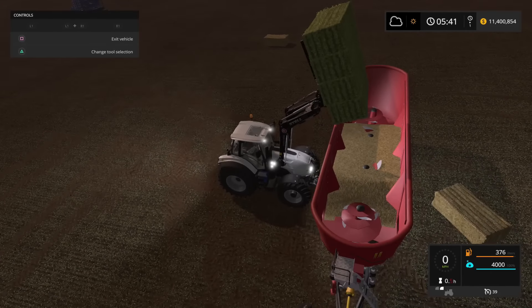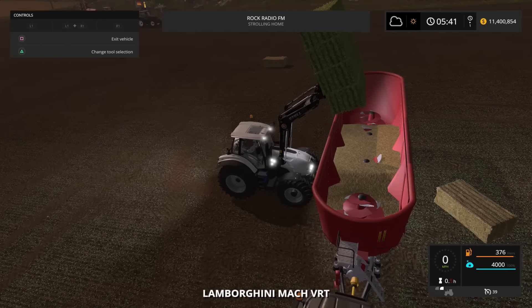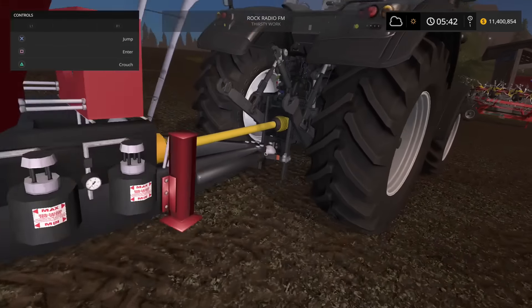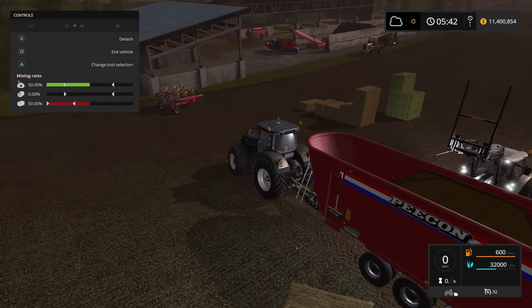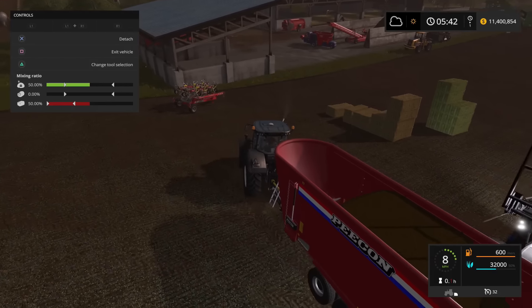Now for your hay, you want to do at least 16,000 liters of hay, or up to 32,000 liters of hay. I've just put 16,000 liters of hay in, so now we're 50 percent hay and 50 percent straw at 32,000 liters total.